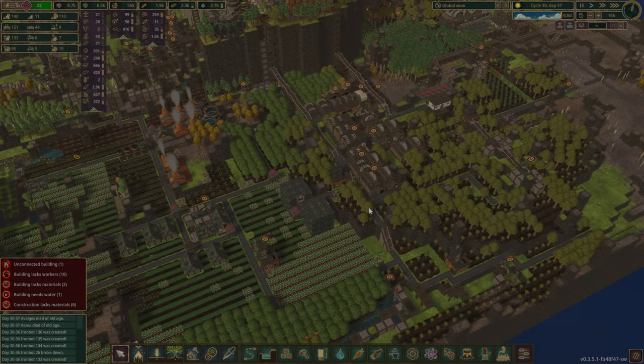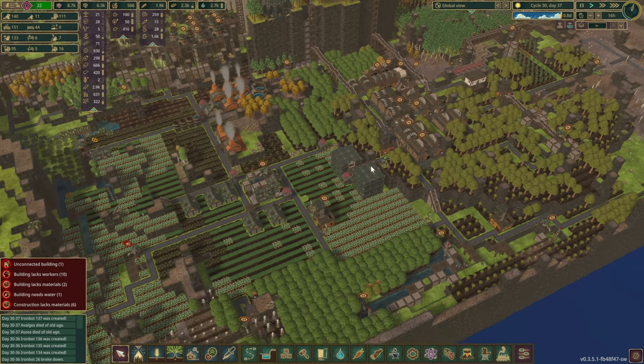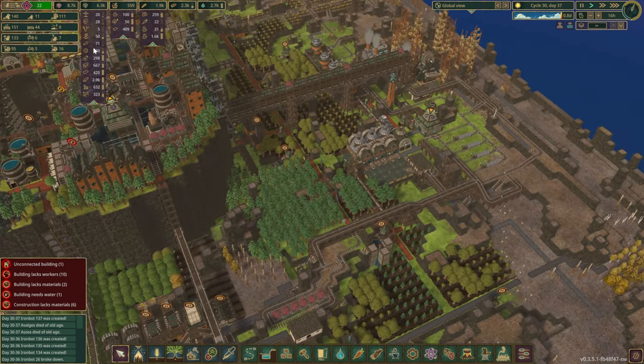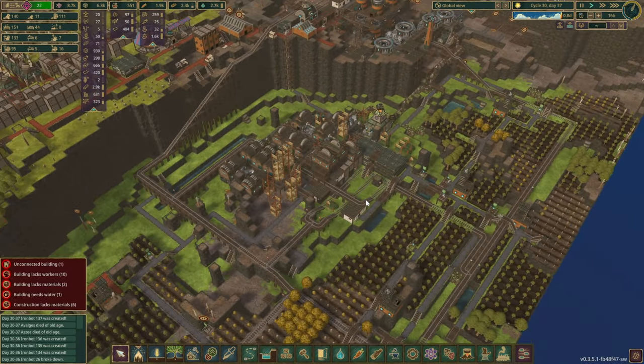Hello there, and welcome back to another episode in our Season 5 series. We shall be transforming this area today. Our plans were to remove all of our industrial production, and I think the resources are at an acceptable level right now.